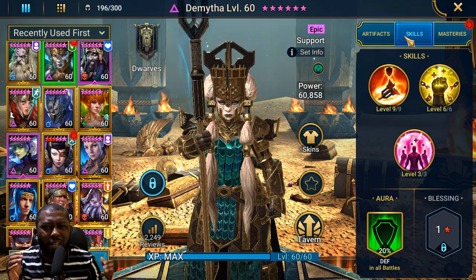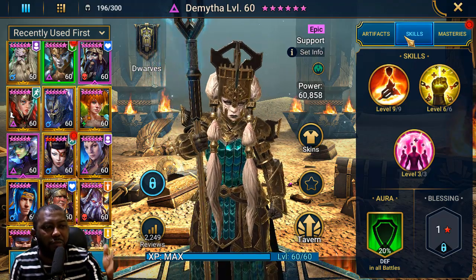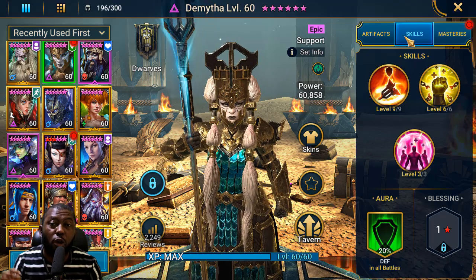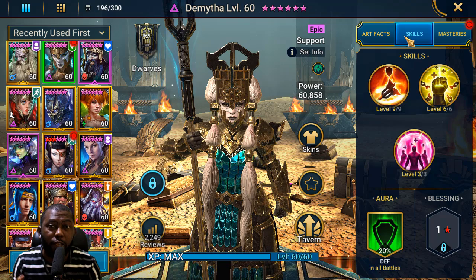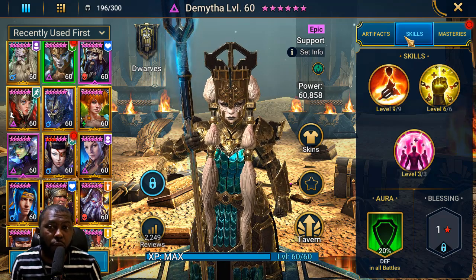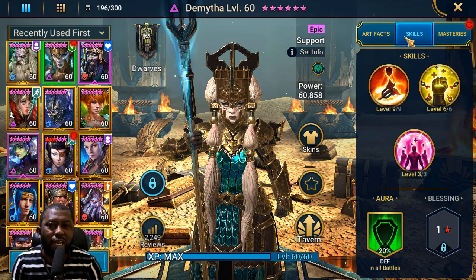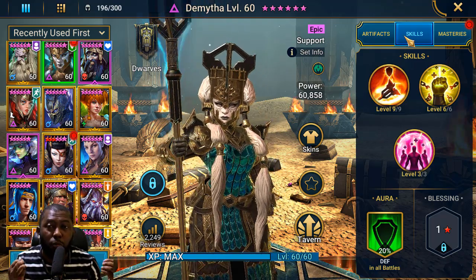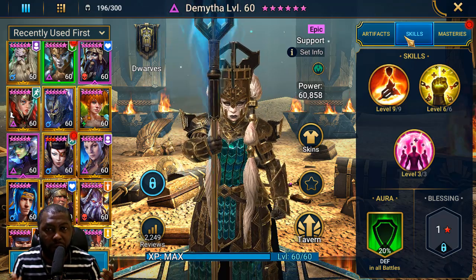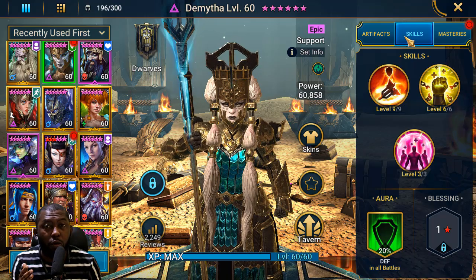I already had an ultra nightmare clan boss team with double Man Eater, so I never had an opportunity to use this champion until today. The reason I'm bringing her out of the vault now is because of the newest content added to Raid Shadow Legends — the Iron Twin Fortress — which has so much damage coming in that champions who can block damage are becoming more viable.